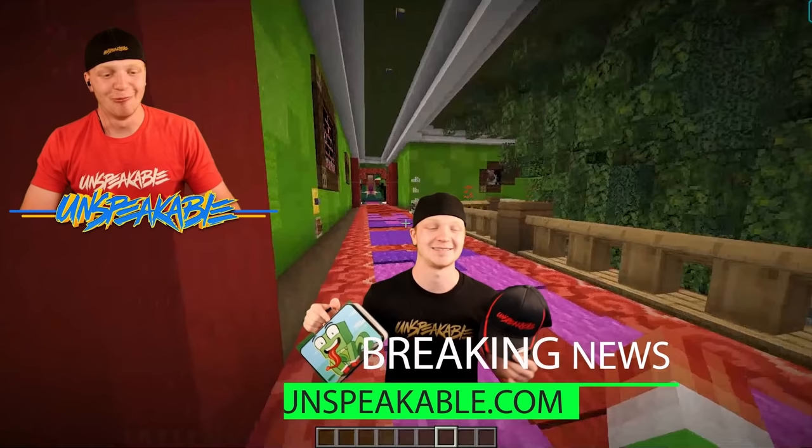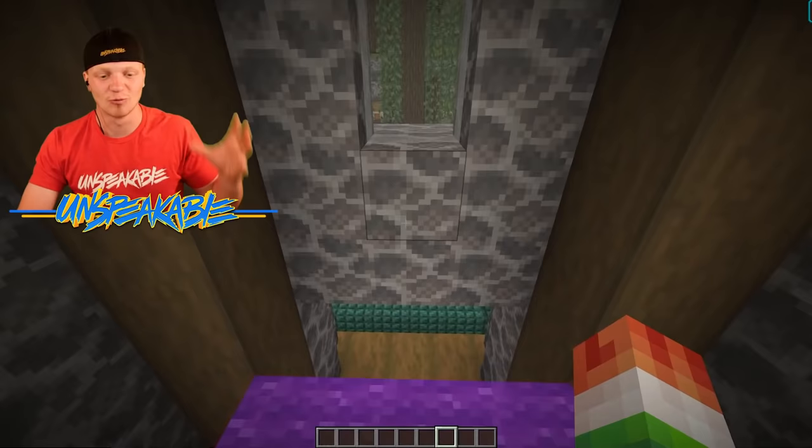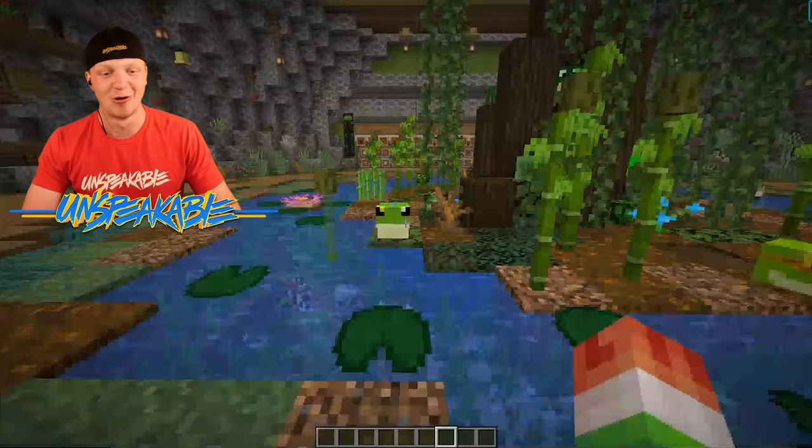Walking down the hallway here, we can press this button and stand on this purple little pad here. It's actually an elevator that is going to take us downstairs into this really, really cool courtyard with tons of things. We have this beautiful tree, a little pond, and of course frogs everywhere.